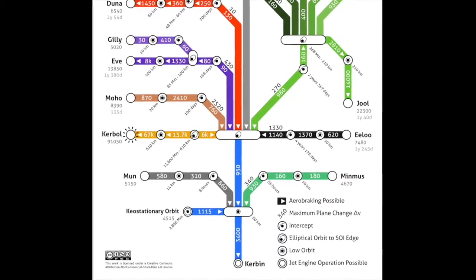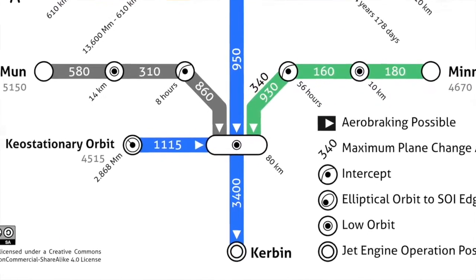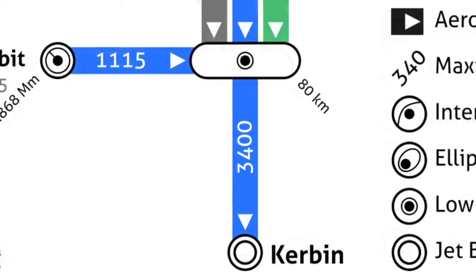This map is rather set up like a subway map. To get the Delta V required for a mission, all you have to do is follow the route to where you want to go and add up the Delta Vs along the way. We'll start at Kerbin. According to the map, to get to low Kerbin orbit requires 3,400 meters per second of Delta V.